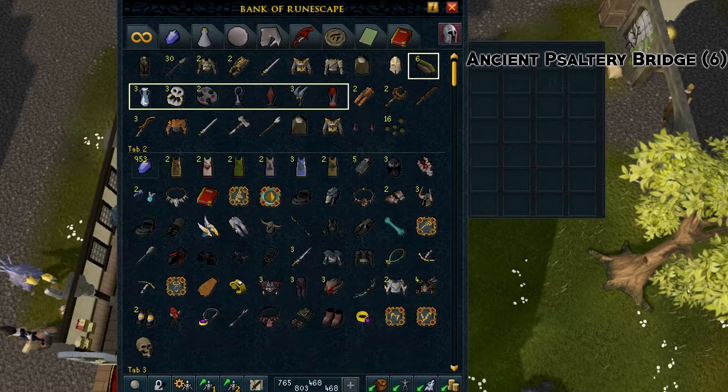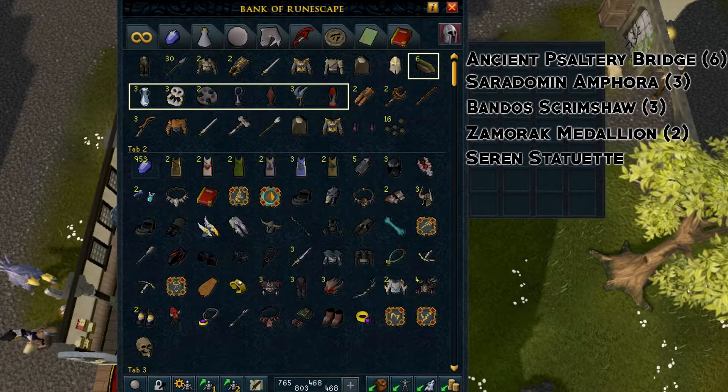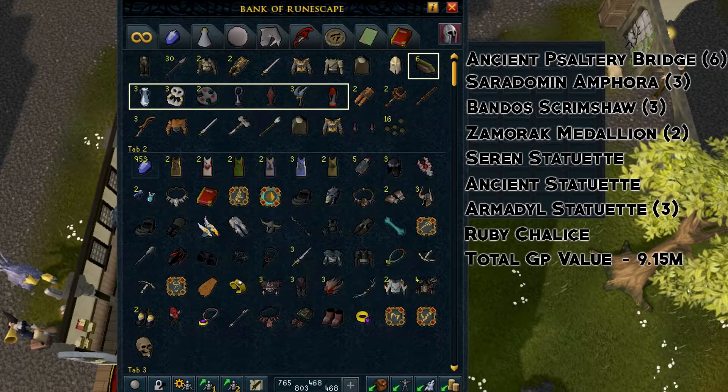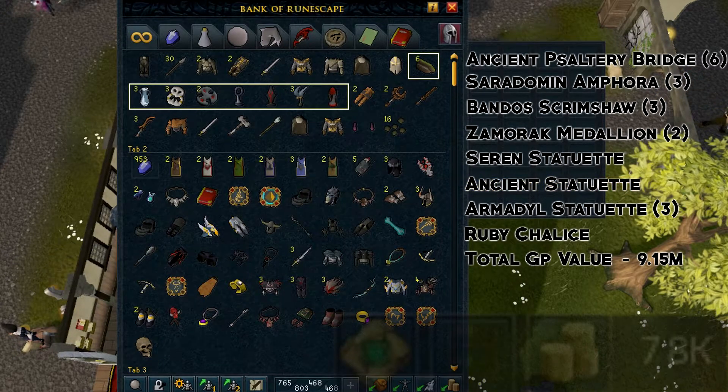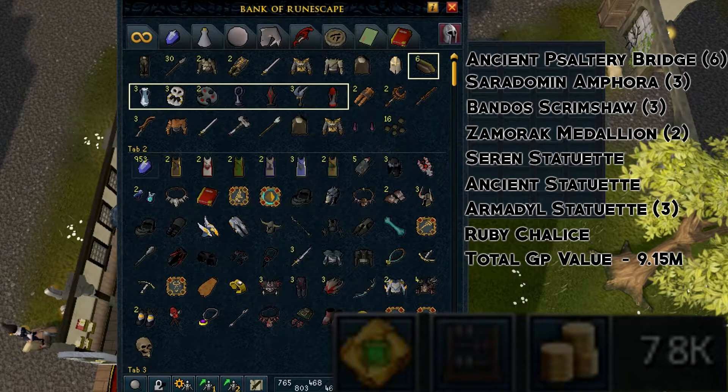In terms of statues, there really isn't much to say. All the statues I got were worth less than 1 million GP, apart from the ancient statuette which is worth 3 million GP. And as you can see by my cash pile, I desperately need that sort of gold.